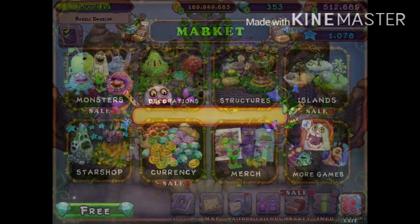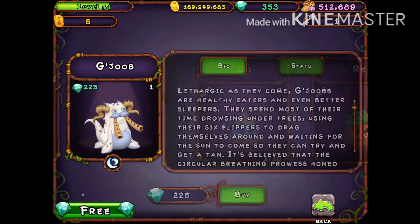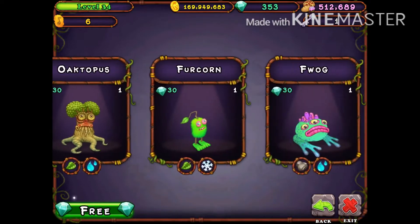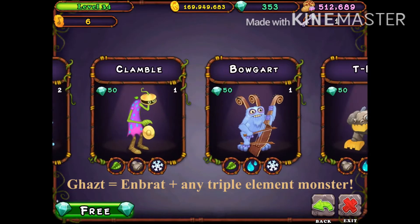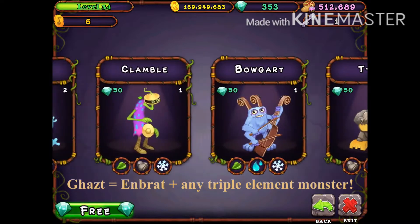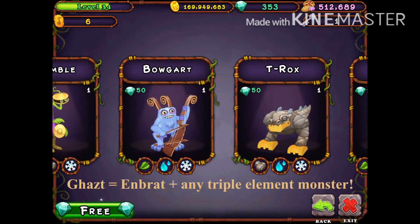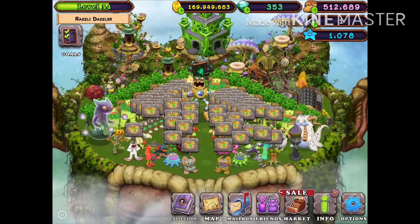Plant Island's single-element ethereal is Ghast. To breed Ghast, you need M-Brot and any triple-element monster on Plant Island. I recommend T-Rox because that's what everybody recommends and it's the best combo, but you can also use Bogard, Clamble, and Pummel. Those will all work, but T-Rox is better.